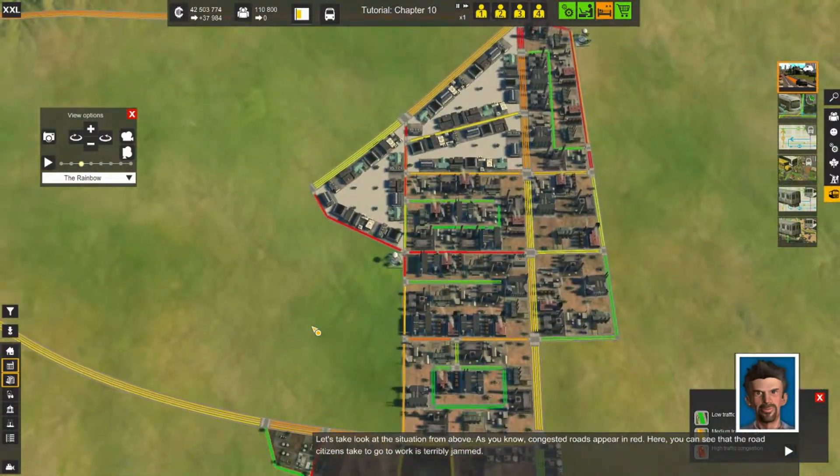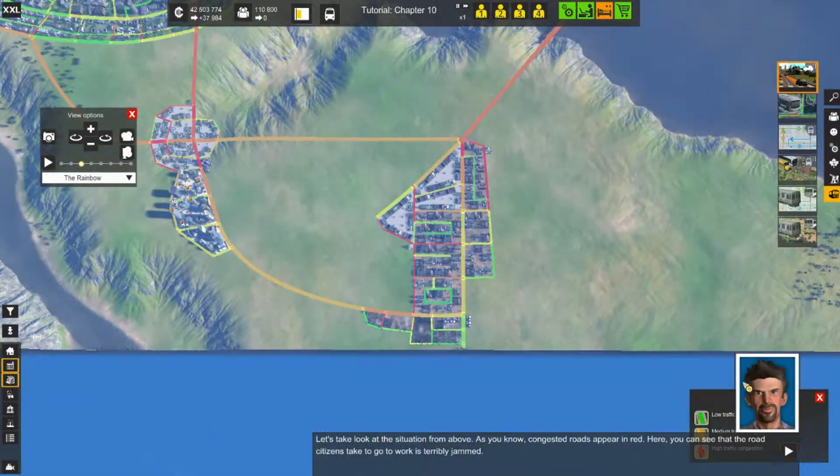Nevertheless, as you know: red means heavy traffic, green means very little traffic, and yellow means minimum traffic.